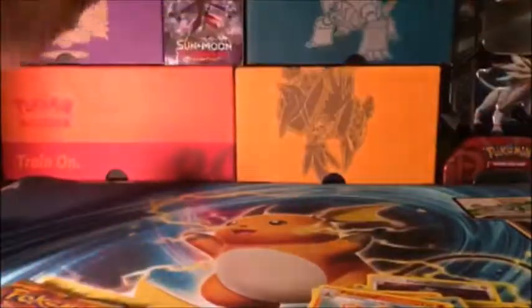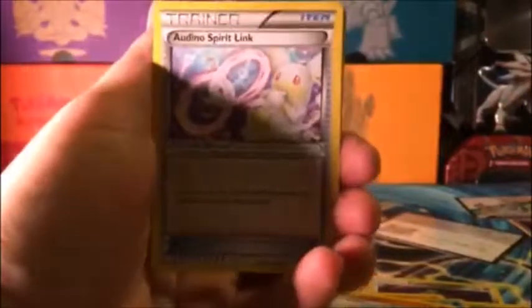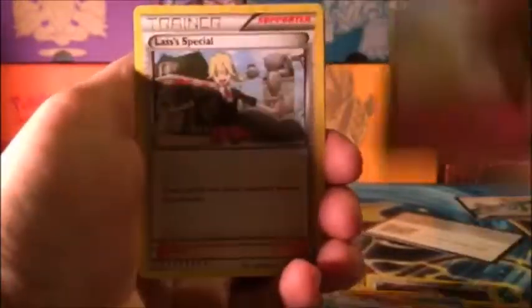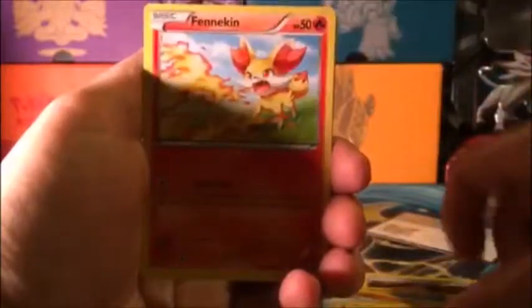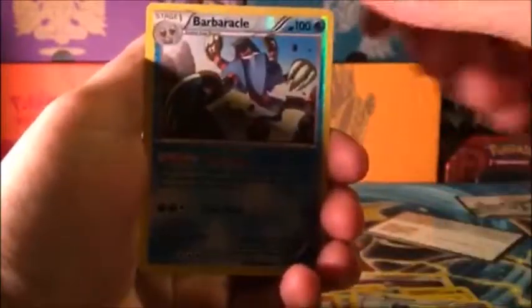Now we're going to do Fates Collide — one of my favorite Pokemon is Zygarde, Purpose Form. I would be really stoked if we get a Zygarde. We'll give you guys the Fates Collide pack code — I hope you guys get something good out of it. Three from the back, no Energy card. We got Audino Spirit Link, Wigglytuff, Lass's Special, Fennekin, Seel, Fermi, Larvitar, Bronzor, Barbaracle, and Mr. Mime Non-Holo Rare.